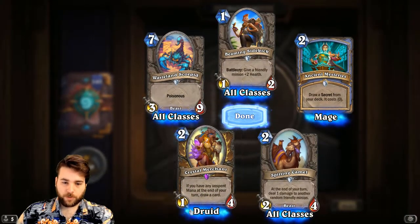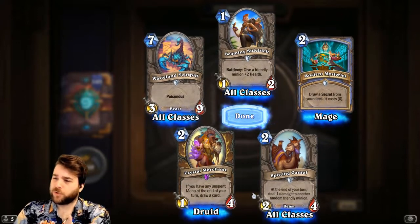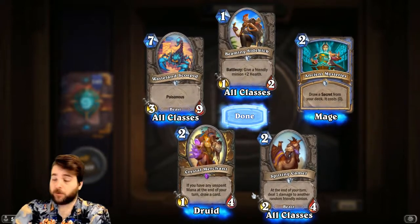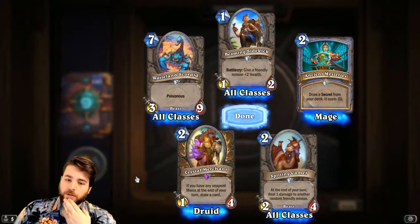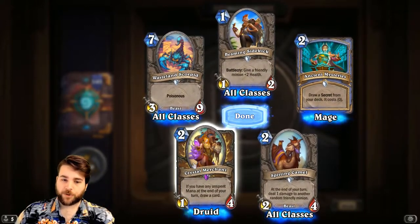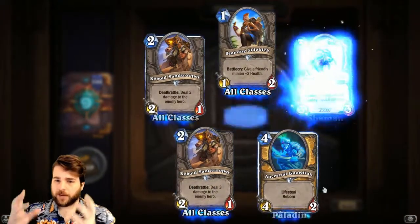Crystal Merchant — 2-mana 1/4. If you have any unspent mana at the end of your turn, draw a card. This synergizes with the Druid quest which asks you not to use all your mana every turn. A 1/4 body is actually quite good right now — there are lots of twos and threes in the early game and lots of 1-toughness Reborn minions. If you play it on turn three you're going to get a draw off it; maybe your opponent leaves it around and you get a second draw. I think Crystal Merchant could be one of the defining cards of that deck, possibly in combination with the new 2-mana 2/3 that Battlecries to draw a card if you control a quest.